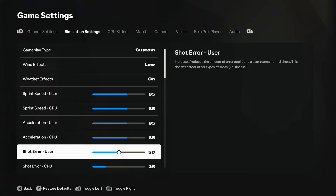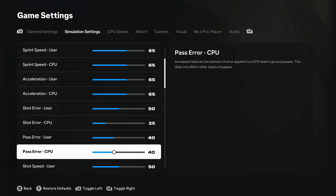Shot error really depends on skill level and where you are. I've got 50 shot error for the user because I found I was winning a lot of games on world class anyway. With legendary it's totally opposite - I can't quite get the settings right, my initial settings only worked in the first week. I've gone 25 at the moment for the CPU because I found it a bit too easy at times.